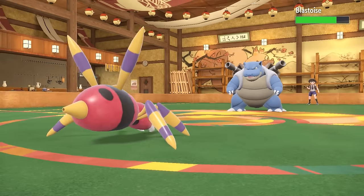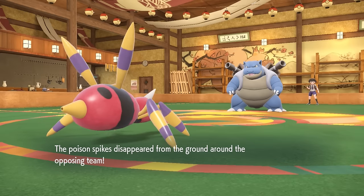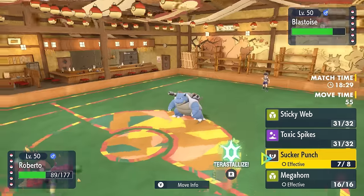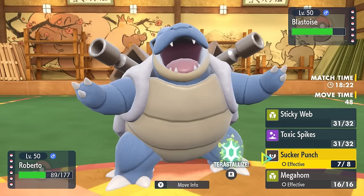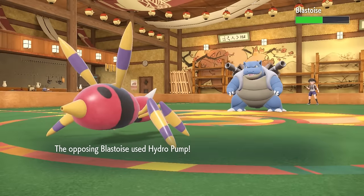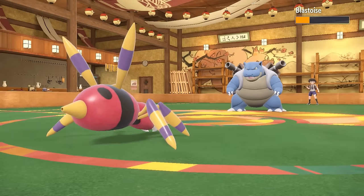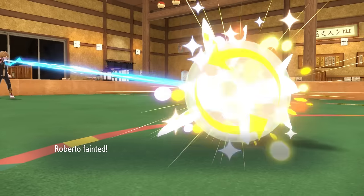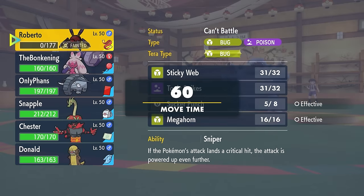I go for Sucker Punch to get a little damage — doesn't do a whole lot, but they just Rapid Spin again, getting rid of the spikes. I go for more Sucker Punch chip — I'll be damned if I get swept by a Turn 1 Shell Smash. I think about switching but I don't really have much that wants to deal with this. They Hydra Pump and miss, so I continue to Sucker Punch. Going for it once more gets it down to manageable, then they fire off a Flash Cannon and take care of Aridos.